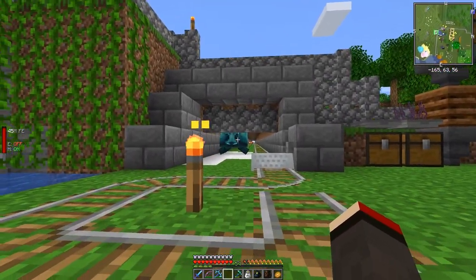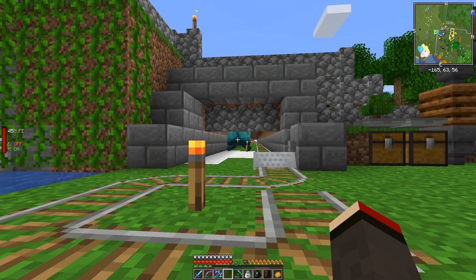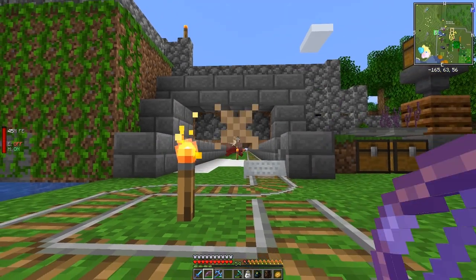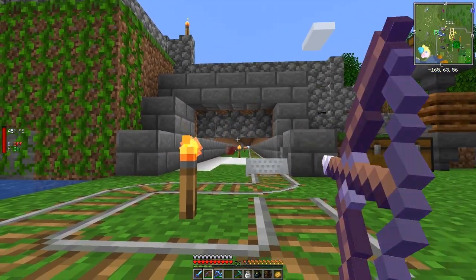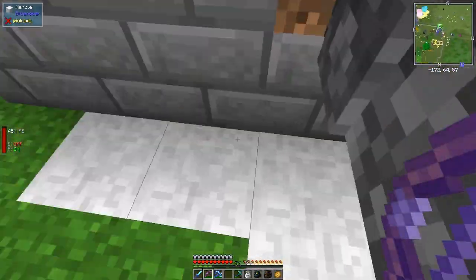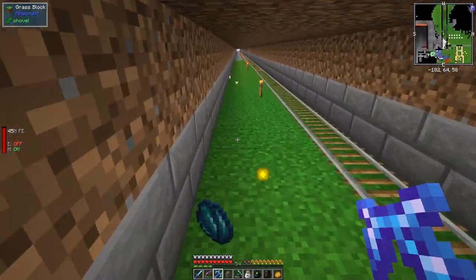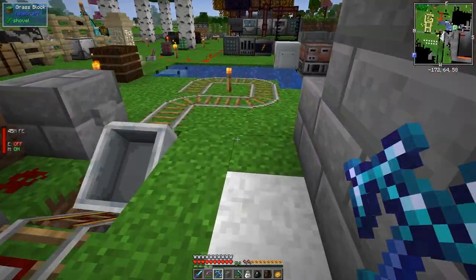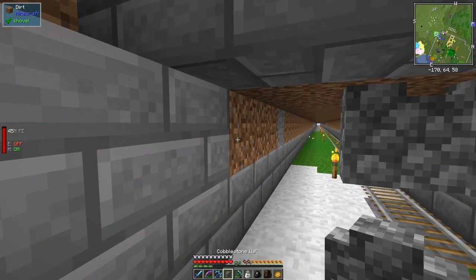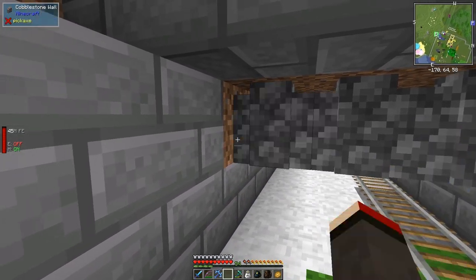Oh look — very interesting, how did he get in there? He can't get out — he probably spawned in here actually. I should just get rid of him. It takes two shots. If I want to get in here I've got to break my way in, get the XP and then put the wall back again.